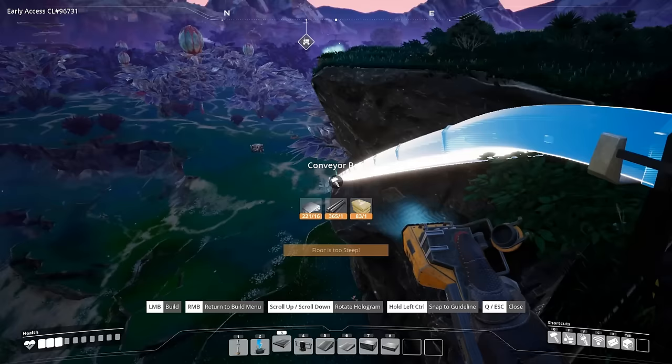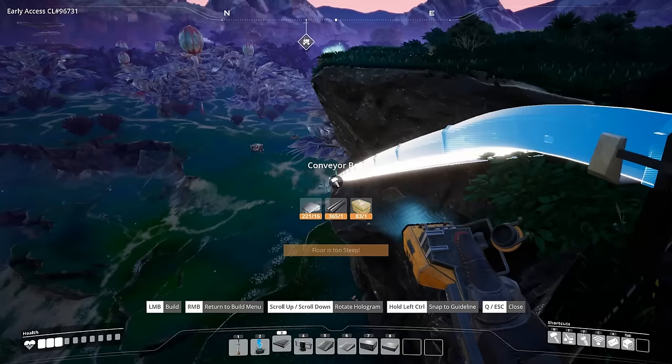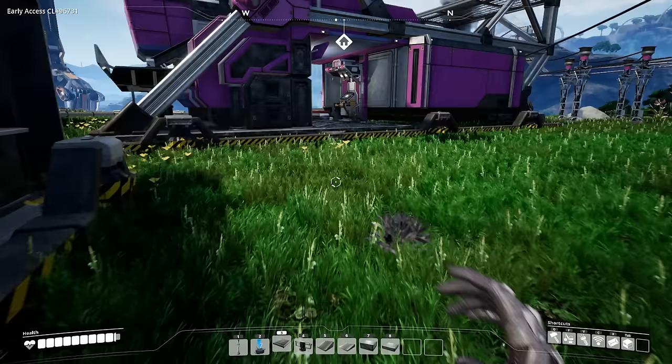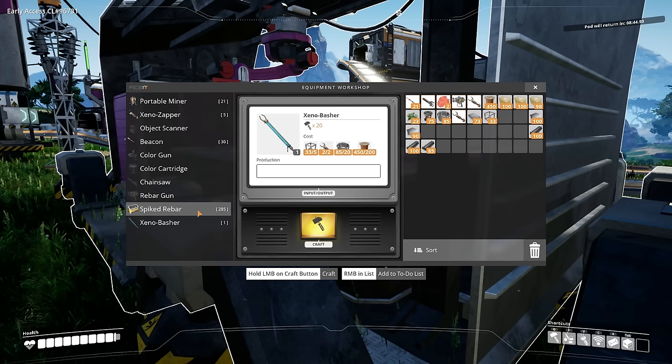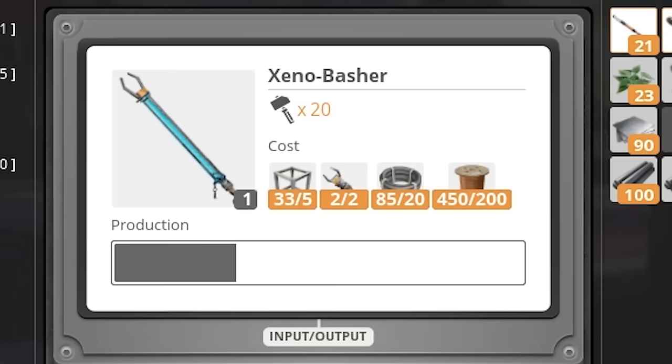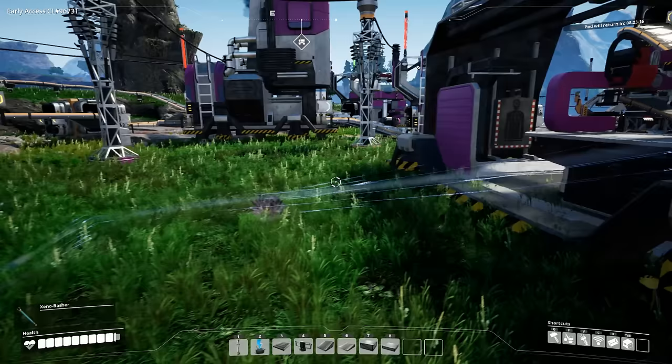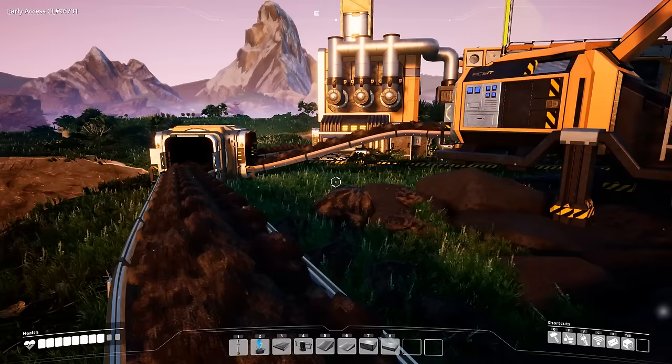We're gonna find a way to get this conveyor belt all the way down there. I'm just gonna keep clicking until I find a spot that works. There we go. While we work on getting the coal sorted out, let's also make sure to keep upgrading this guy. Now we're gonna upgrade to improved melee combat. That does allow us to buy this now, let's go ahead and create that. See what our new melee weapon looks like. Oh look at that! Can't wait to beat up some wildlife with this thing.